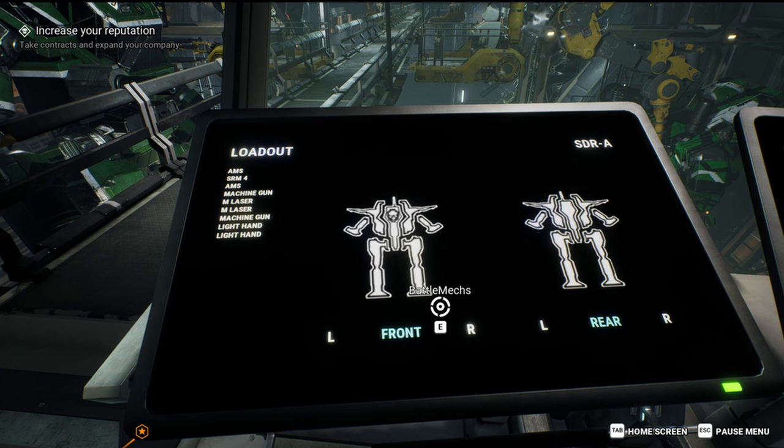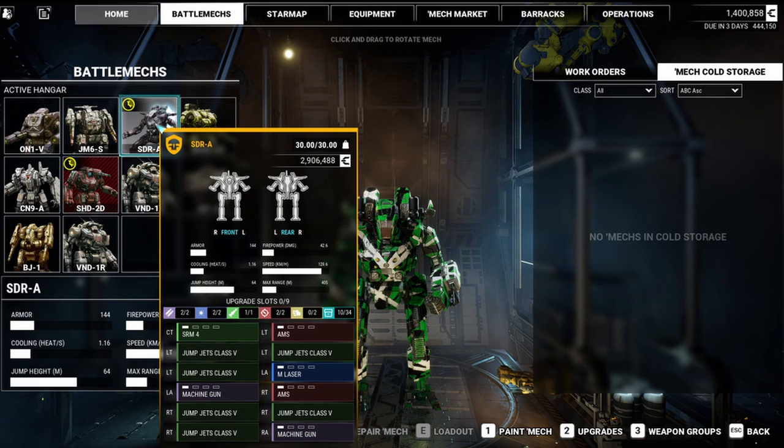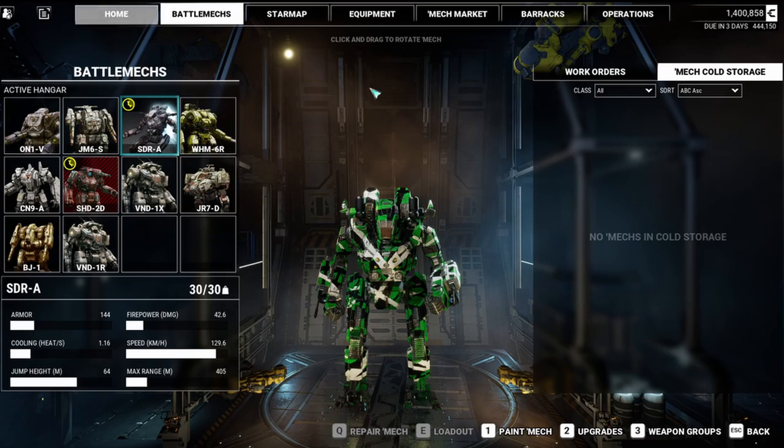All in all, the Spider-A was a must-purchase, just because of the two AMSs alone. Not only is this a great scouting mech, but he's probably one of the best supporting mechs too, especially in his weight class. Those AMSs are gonna serve me well.